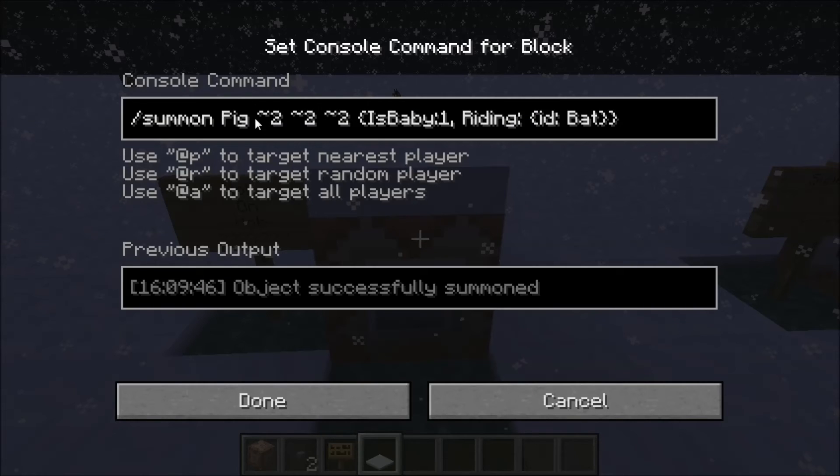So basically, as you can see here, that's the base. The twos are just the coordinates away from the command block, because I don't want it to spawn in the block and suffocate. So at the moment I've got pig. You don't really need that baby bit right now — the only one I got that baby one to work on is a zombie, but I'm going to get rid of that because that's irrelevant.